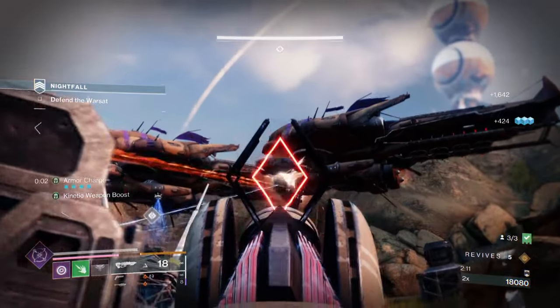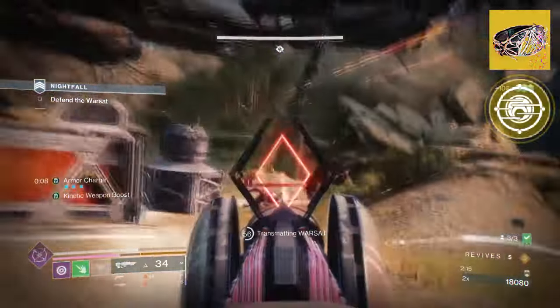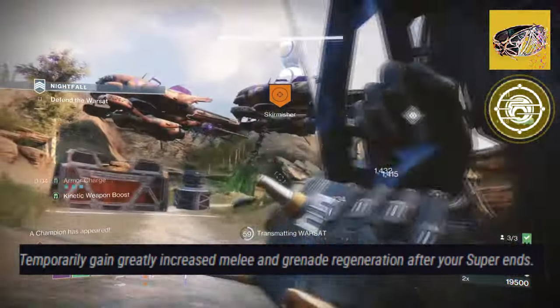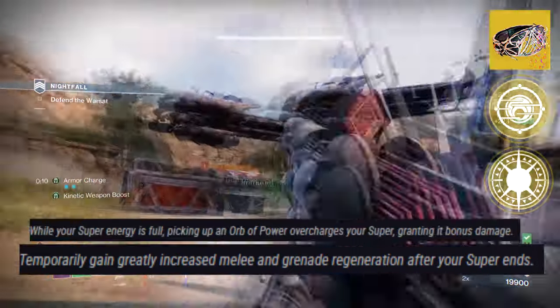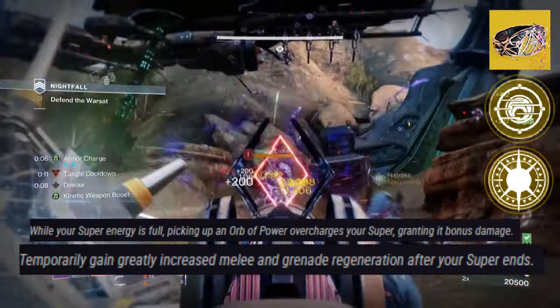Starting with Solipsism, with its two exotic effects — it states: Spirit of Apotheosis, granting increased melee and grenade regen after your super ends. Spirit of Star Eaters: while your super energy is full, picking up an orb of power overcharges your super, granting bonus damage.